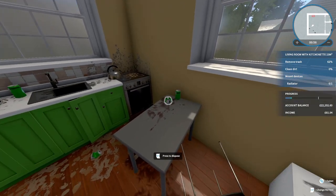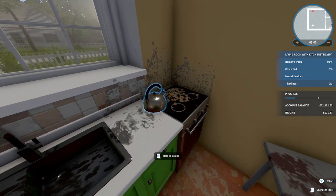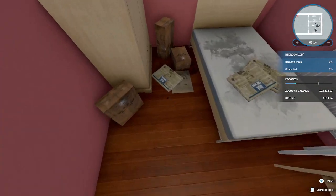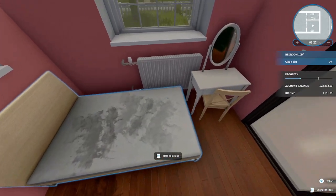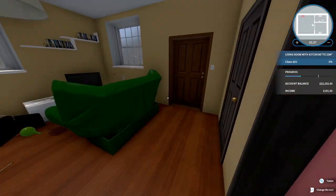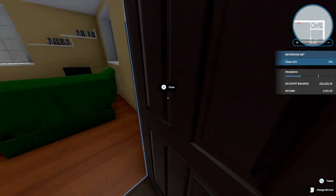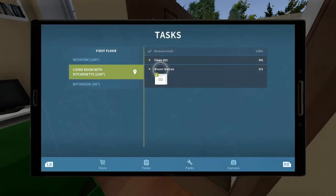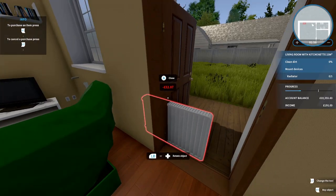It looks like he broke in and had a party — there's beer cans everywhere. He apparently stole the radiator but didn't mess up anything else like the knives or the fridge. I don't know, I think she's lying to us. Look at this place! One radio's still here — which one did he steal? He stole the one in the bathroom. Oh wait, no, that one's still here. We can use the tablet to buy things needed for this task. I would like to buy one radiator!